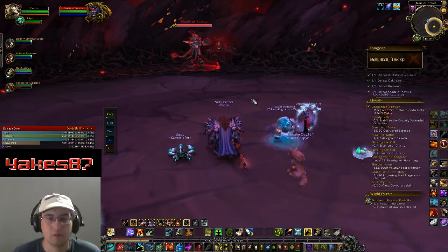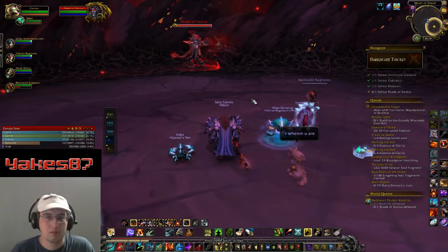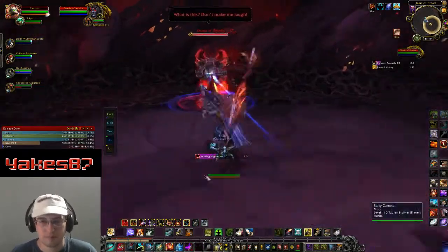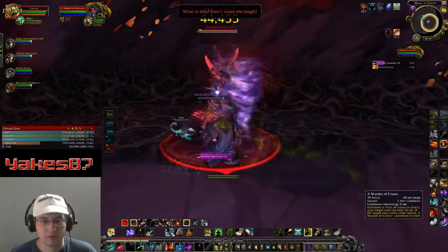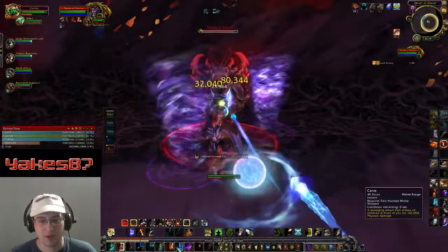Alright, good deal — let's pull this. Basically this boss, you're just going to burn him down, not stand next to each other when you don't have to, and then stand next to each other when the mechanic calls for it. Because that's how mechanics work.